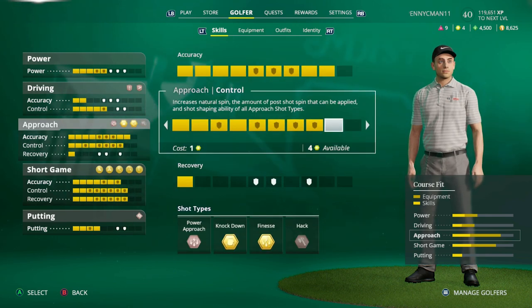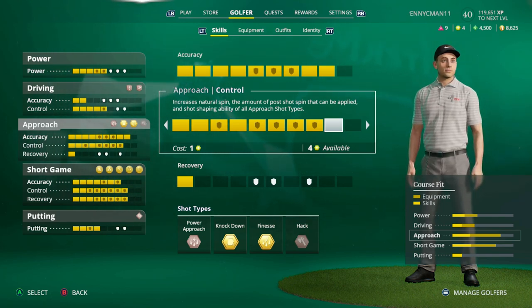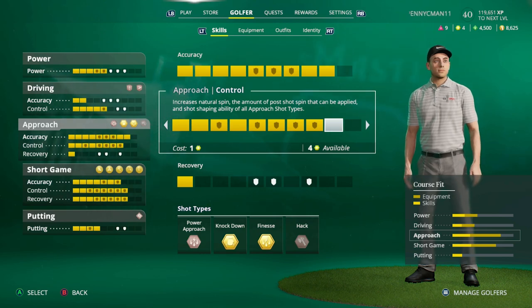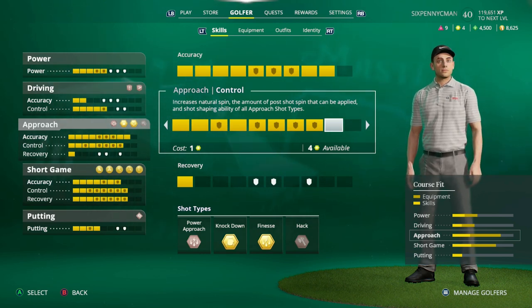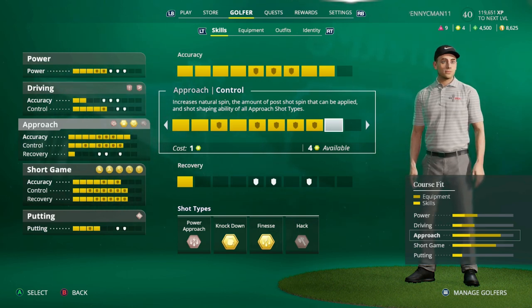It's key early on to focus on accuracy on the approach and short game. Driving is still pretty easy — it's easy to hit fairways — so at level 40 I didn't really focus on driving accuracy. Approach accuracy and control accuracy are most important to me. Control increases the natural spin and the amount of post-shot spin that can be applied if you have that turned on in the difficulty settings — I actually don't have it turned on.